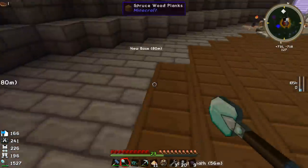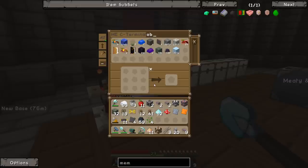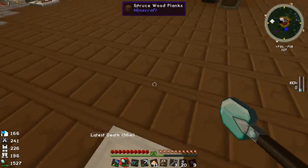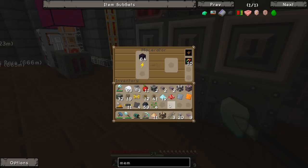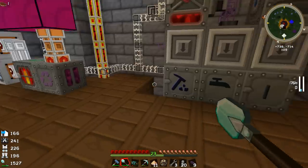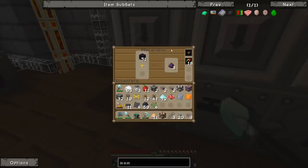Now we need some pulverized obsidian. I think we've got about 21,000 obsidian. Let's grab a full stack and throw it into the macerator. I do like the thermal expansion machines, probably more for early game, but now the macerator just kills it in speed. If I throw in 18 overclockers this thing just tears through it — it's probably using about 512 EU per tick but could use up to 9,000 EU per tick.